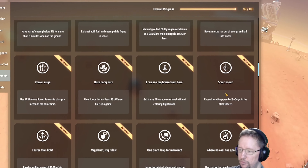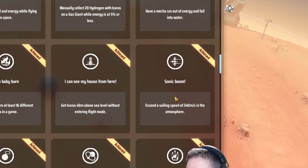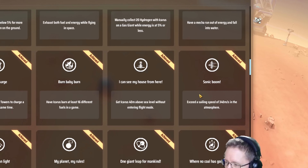For Sonic Boom, you need to exceed a sailing speed of 340 meters per second while you're still in the atmosphere of the planet.